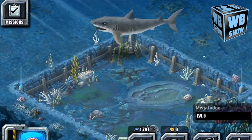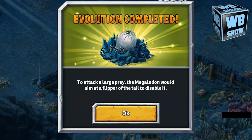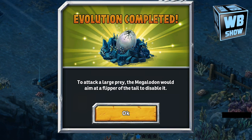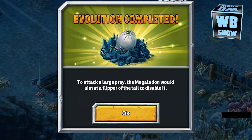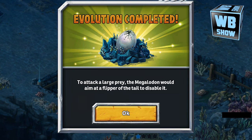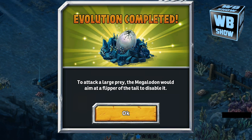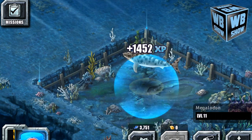We're going to form two. We're back with the first evolution screen. It says that to attack large prey, the Megalodon would aim at the flipper or the tail to disable it. So you get a sense of how the Megalodon attacks its prey.